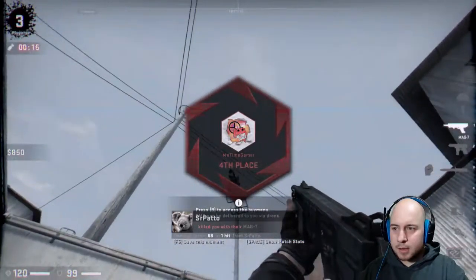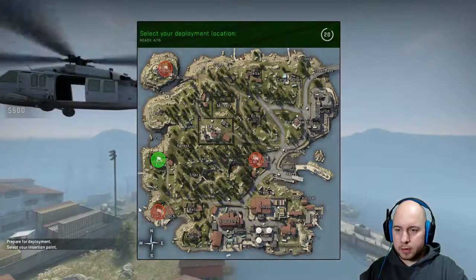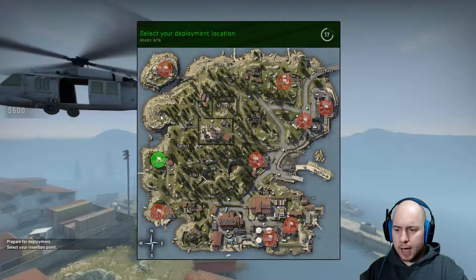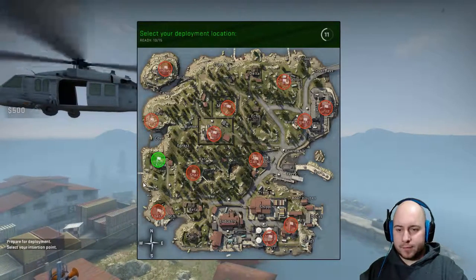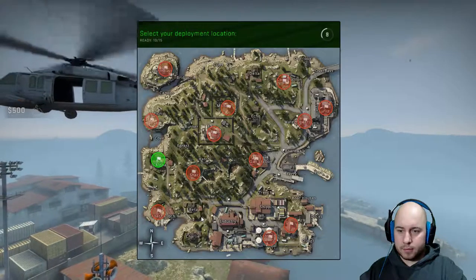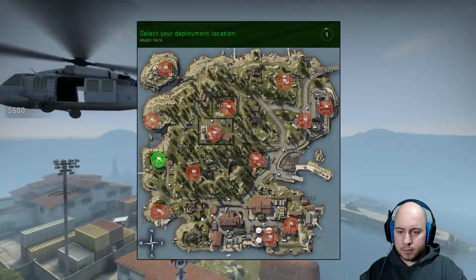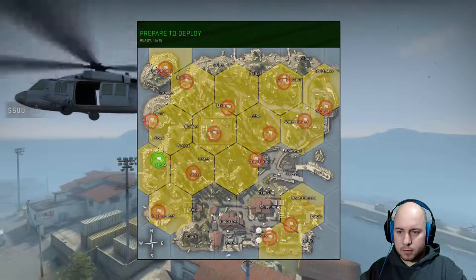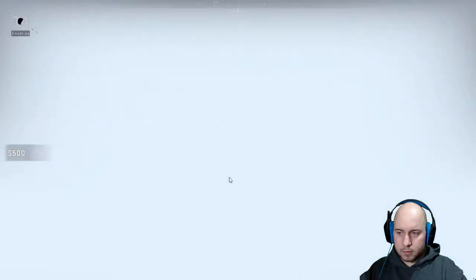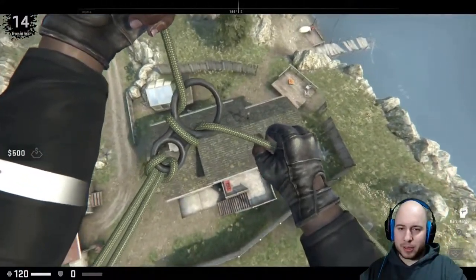Fuck. I was trying to throw a Molotov at that, I should have prepared it faster. Where are we dropping? Alpha. I like Alpha, I think I would pick that. You can't change it after you select it. Alright, let's drop down. I like the whole cinematic look to it, it's pretty cool.